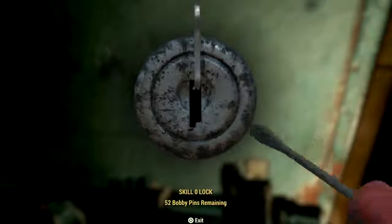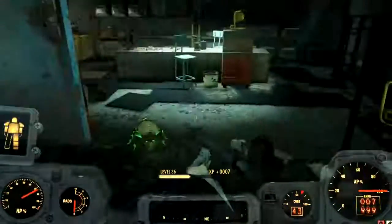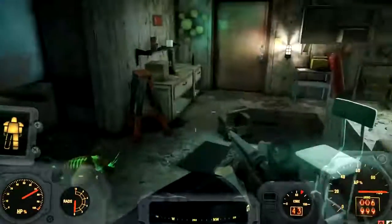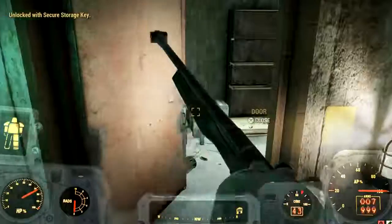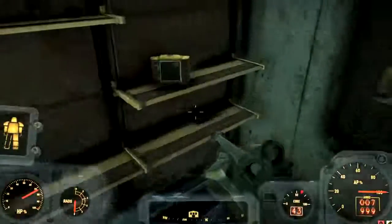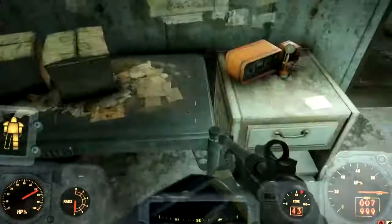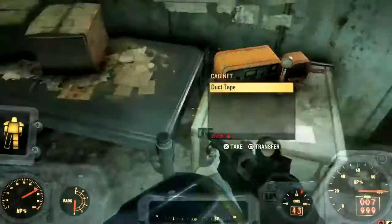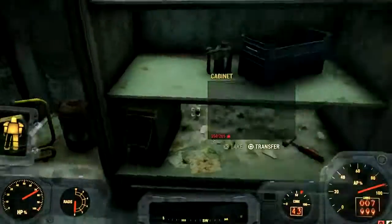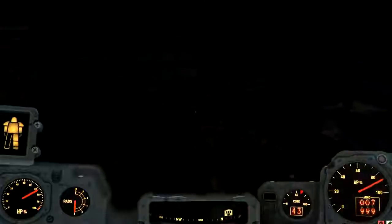You come over here, unlock this door — there's probably going to be rad roaches in here. With that key you unlock this storage area and here there's a whole bunch of ammo, a missile launcher, grenades, and other random stuff. Right here in the corner is a command center password — you want to pick that up and walk back up the hill to the command center.